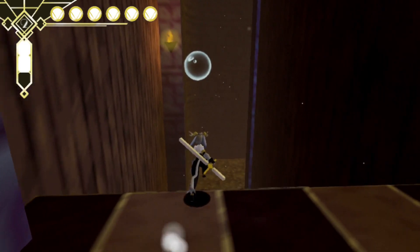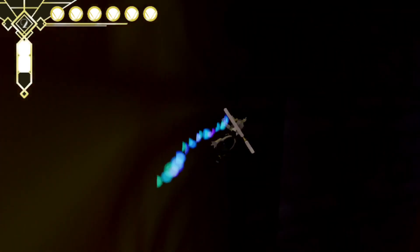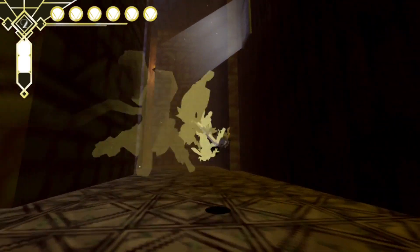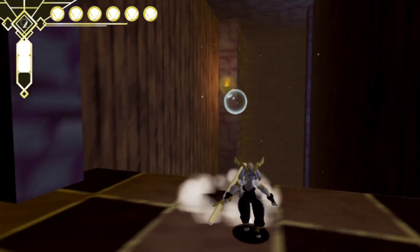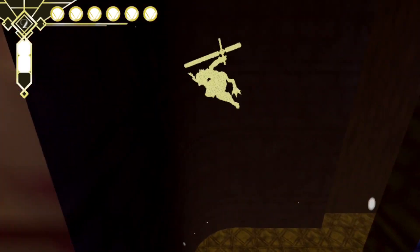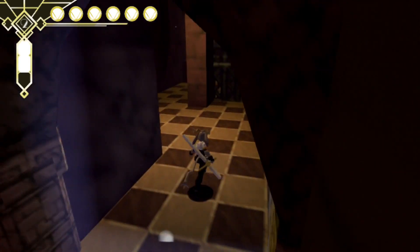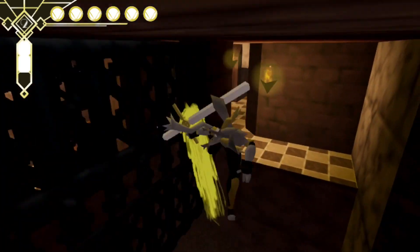Quite a satisfying jump there to get back in there — I could have gone the safe way but I didn't want to. So this is the hard part now. This takes me a long time to figure out on the original recording. It's just a matter of chaining the bubbles with the wall runs and just timing the bubble burst thing properly. And like a lot of difficult to chain things in this game, it's quite satisfying to pull off. Save the bubble burst until near the end because you'll need it. So now it's time to head back — that's the hard part over now for this particular section.